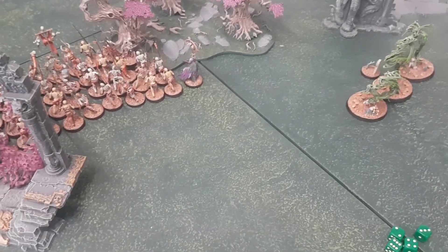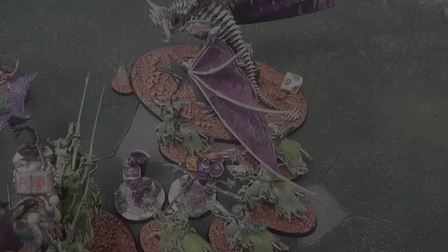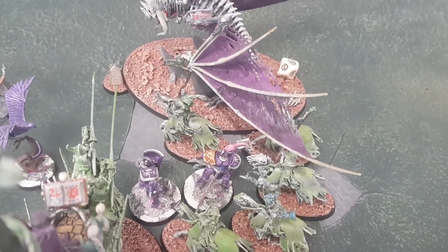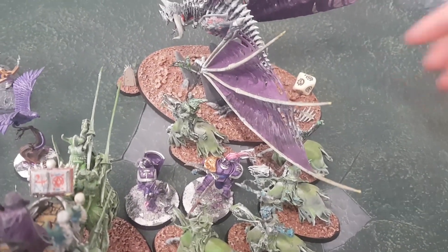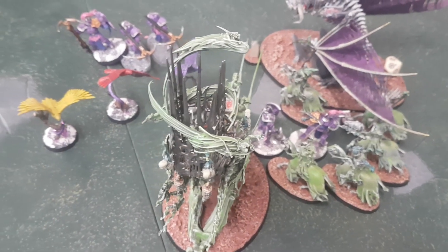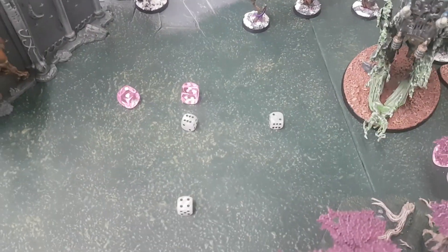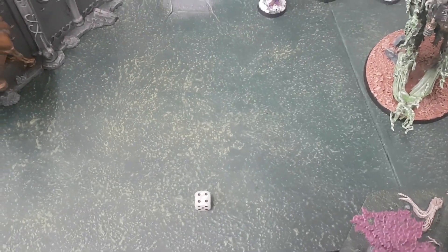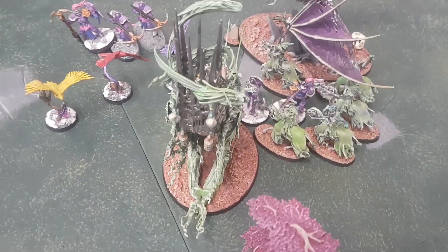Red Fury triggers — Luke rolls a two, less than four damage dealt, so the Dragon attacks the Liberators again. However, because of how the horse was placed when charging, the Dragon is more than an inch away from the Liberators — the extra attacks won't work against the Liberators. Lucy hits back with the Liberators against the Mortis Engine. Three attacks with the prime — two miss, one hit, wounding on threes: just one wound, no rend, four-up save. Deathless Minion backs it up — just one wound through. Unlucky that grand hammer didn't go through.